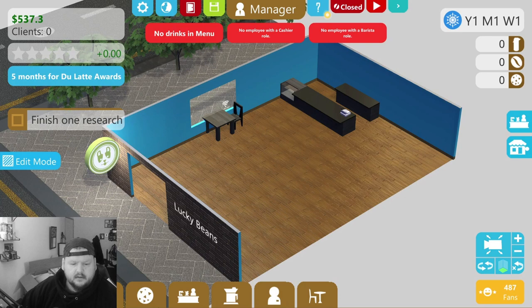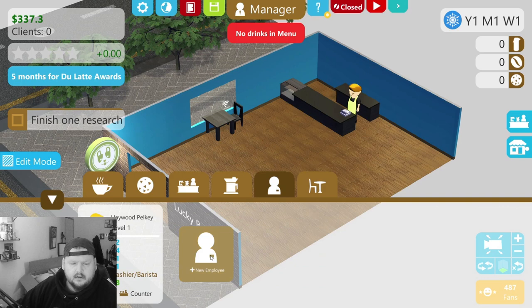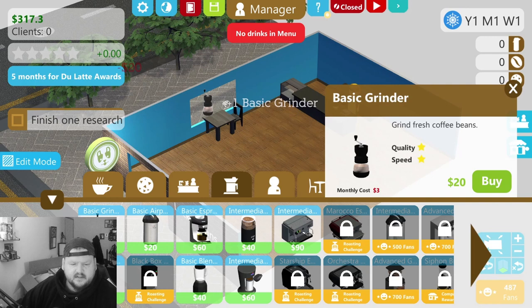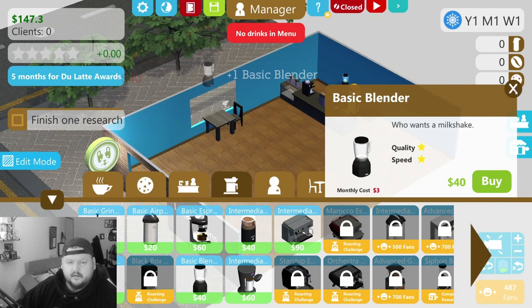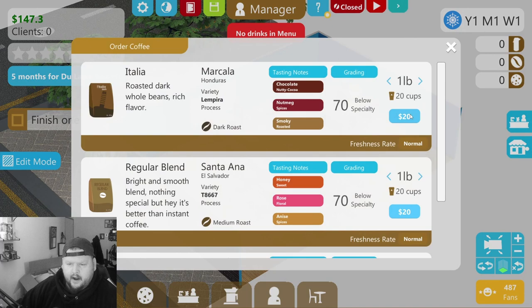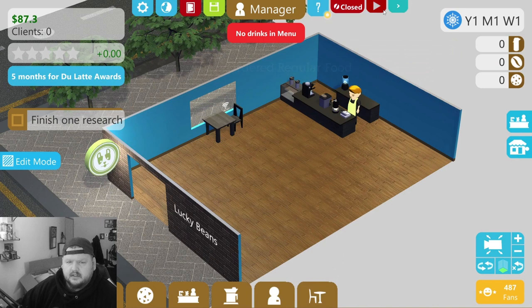Okay, that's all of that. We do need employees — we need a barista and we also need a cashier. But before we do that we better buy all the basic stuff. There we go. Then we need to buy some food. Let's see — menu, drinks — let's buy order coffee, order some beans, we need more beans, order a crate of food.